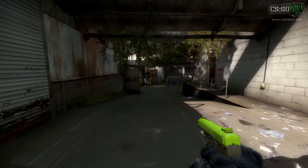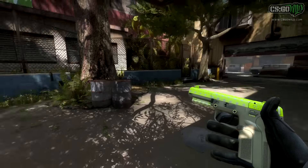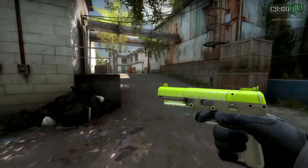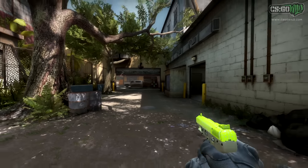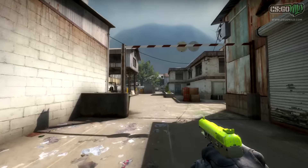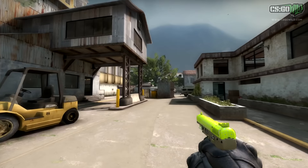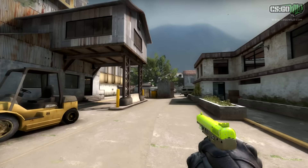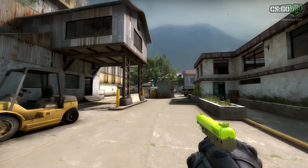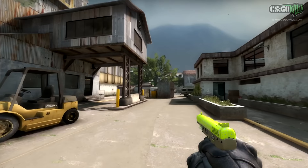Finally we've got the FiveSeveN Neon Kimono — I think this is basically the only one that compares to like a full blue Case Hardened. It's a different look, but very clean because it's the lowest float known to exist. This skin also has different patterns, and I don't think the pattern I have is the absolute best, but it looks really nice in-game. It looks a little weird when inspecting, but in-game it's quite clean — probably one of my new favorite FiveSeveN skins. And that's pretty much it for this video, guys.